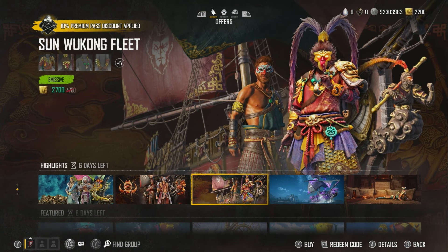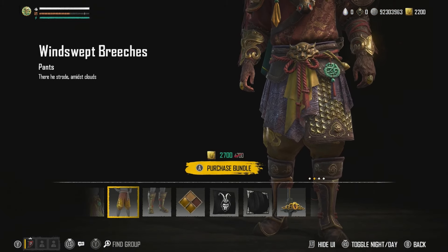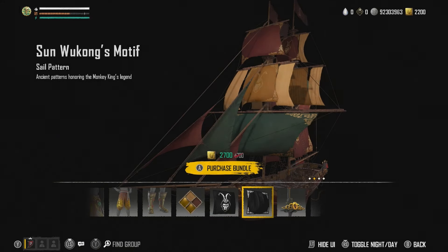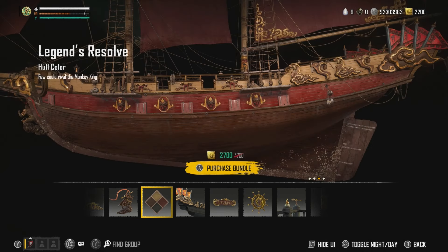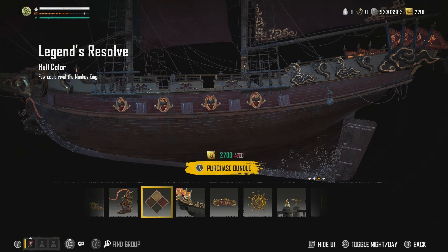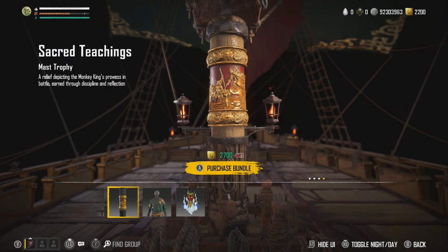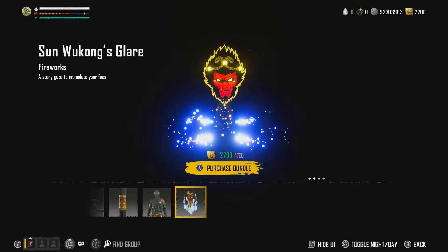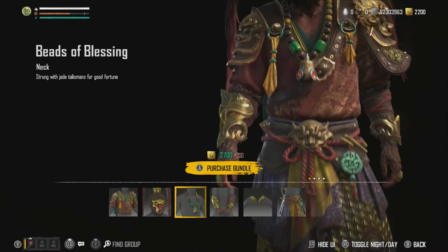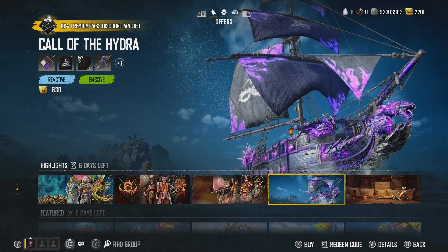Now we're on the Sun Wukong Fleet - this was in the last season but has returned. You've got the torso, hat, necklace, braces, hands, belt, pants, shoes, sail color with no glow, emblem, sail pattern, crow's nest, figurehead with a very faint eye glow, hull color where only the ornaments glow very faintly on the side, the Usurper nameplate, wheel with glowing eyes, helm decor, marsh trophy, crew skin and fireworks. The Wukong game has been released so I think a lot of people are going to be getting this set - if you want to be Wukong in Skull and Bones, now's your chance.